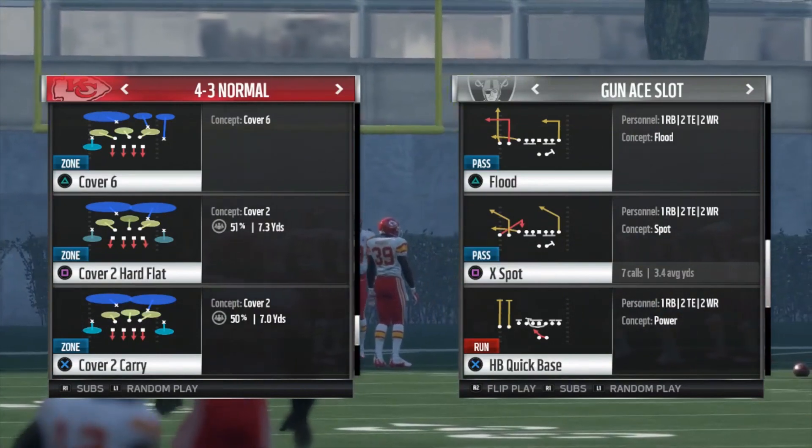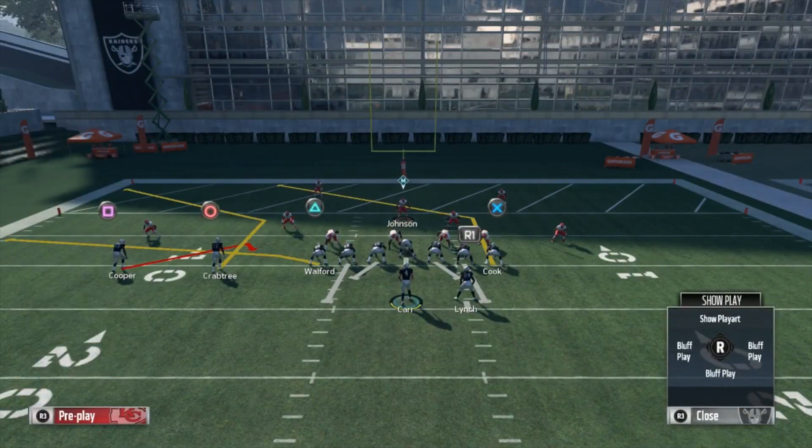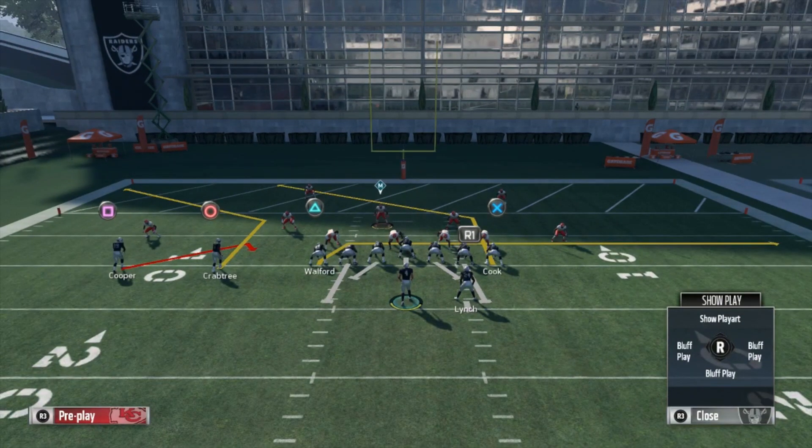First thing: X is gonna be your primary receiver — X is who you're looking for. There are two hot routes I'm gonna do to this play. First thing, we are going to make Triangle a drag, and then we are going to motion Square closer to the line.